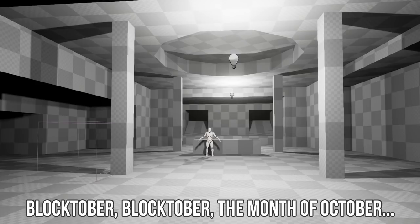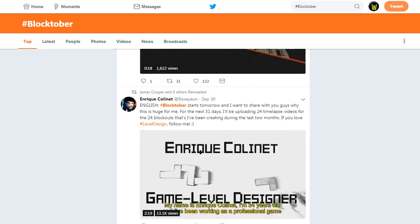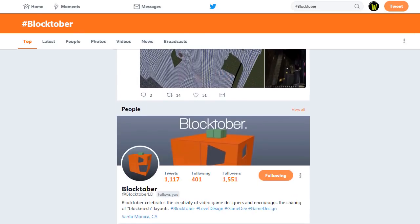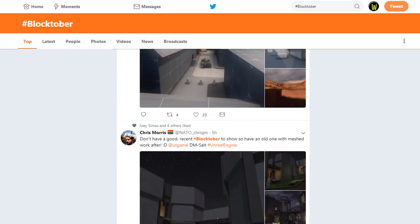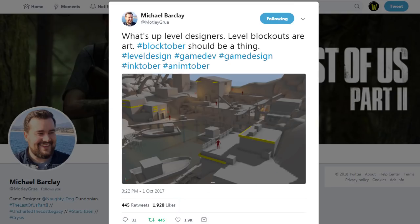Blocktober is an event that begins October 1st and ends October 31st. For the entire month, you can see level designers, game environment artists, and game designers sharing their blockouts for how they start creating level designs and game environments. Last year, in October 2017, Michael Barclay, game designer from Naughty Dog, started the hashtag on Twitter to honor blockouts, because level blockouts are art.